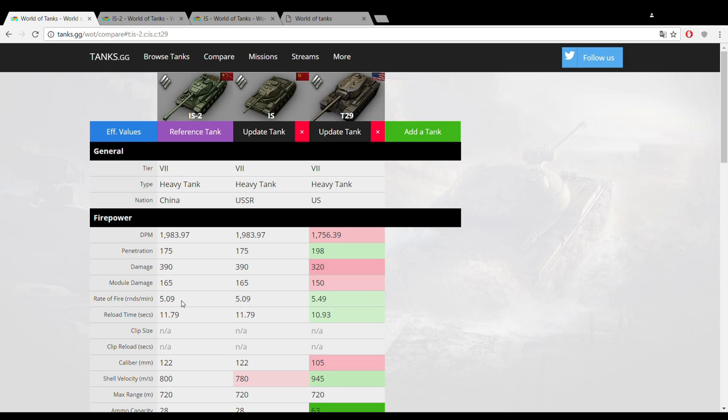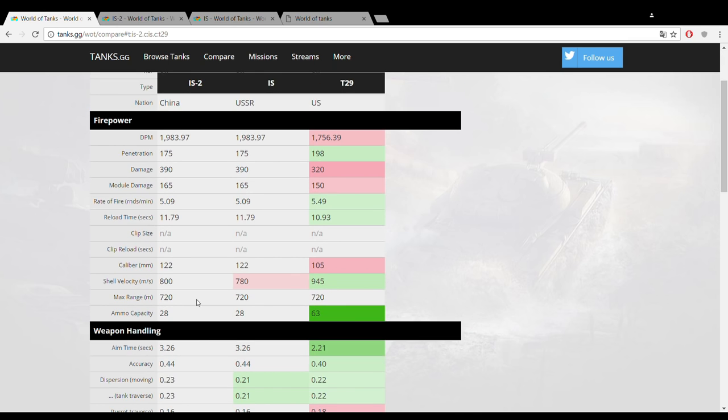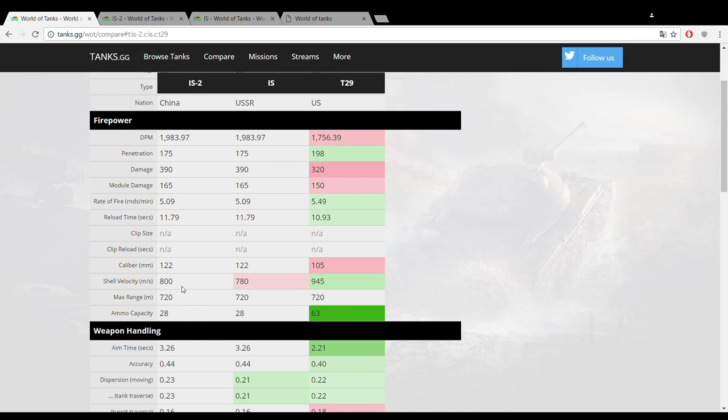The rate of fire is 5.09, which is pretty bad, but that's expected with this kind of alpha damage. An 11.8-second reload is actually not too bad and stacks up competitively against the T29's 10.9 seconds. Another great thing worth pointing out is the caliber of 122mm at tier 7 — that's a massive caliber, and it helps you to overmatch armor a lot.